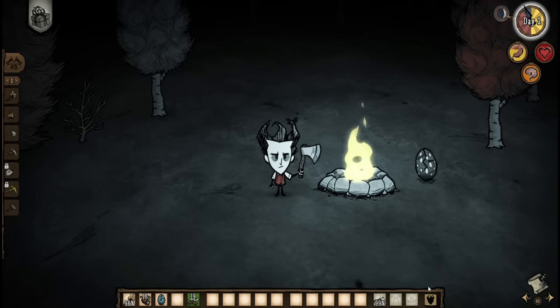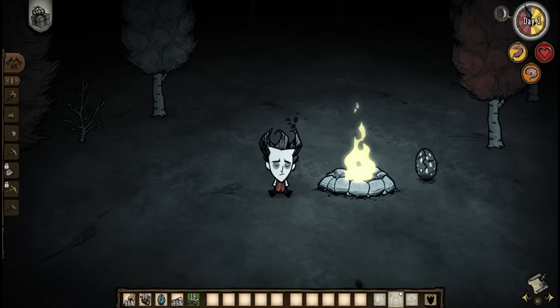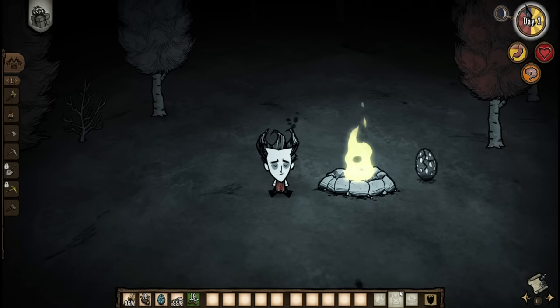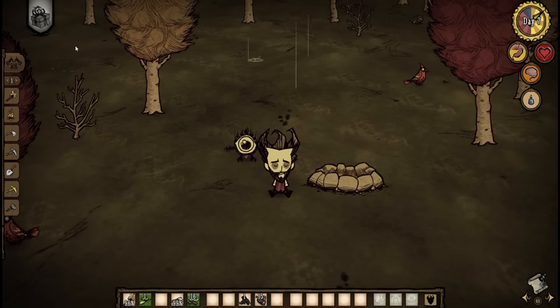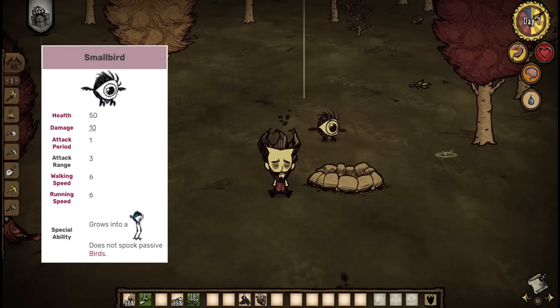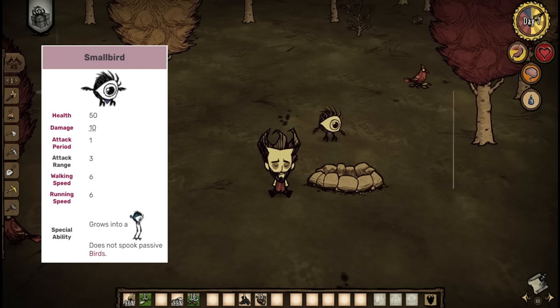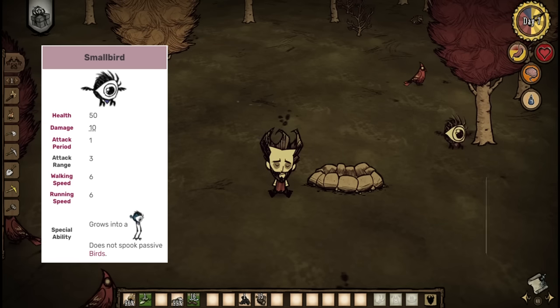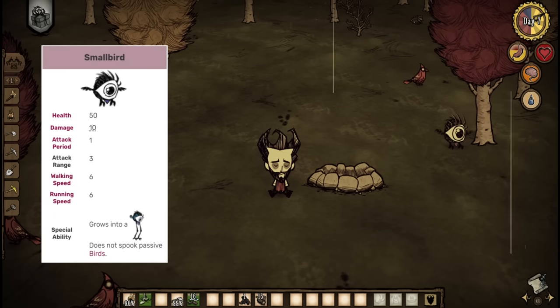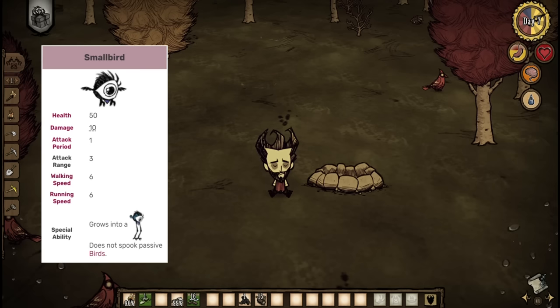Have you ever tried to raise a Tallbird egg before? If you have, then you know from experience that it's most likely the toughest follower in the game to obtain. First, you have to spend 3 game days protecting the egg from freezing, overheating, and hungry mobs in order to just get a Smallbird. After that, you have to sink 10 days into protecting the thing with your life, because not only does it only have 50 HP, but hostile mobs seem to like to target them more than you, so you're essentially spending 10 days completely avoiding combat. Even worse, they can trigger things like tooth traps, and don't run away when taking damage from things like fire or lava pits.